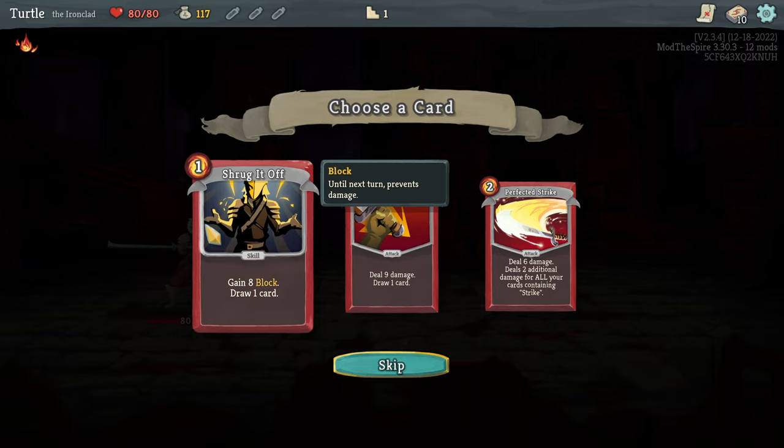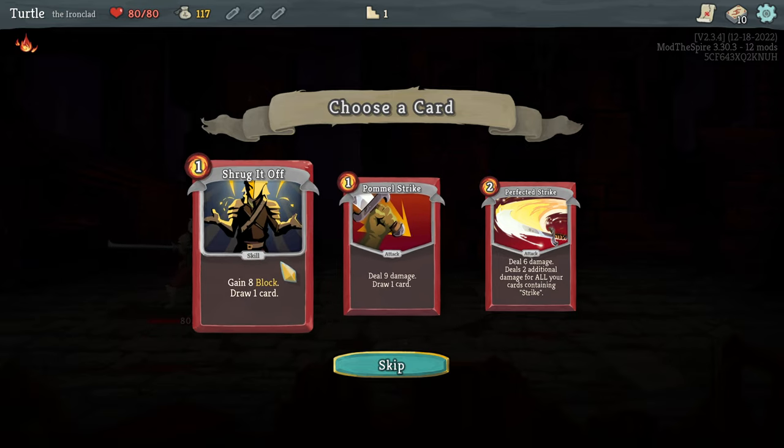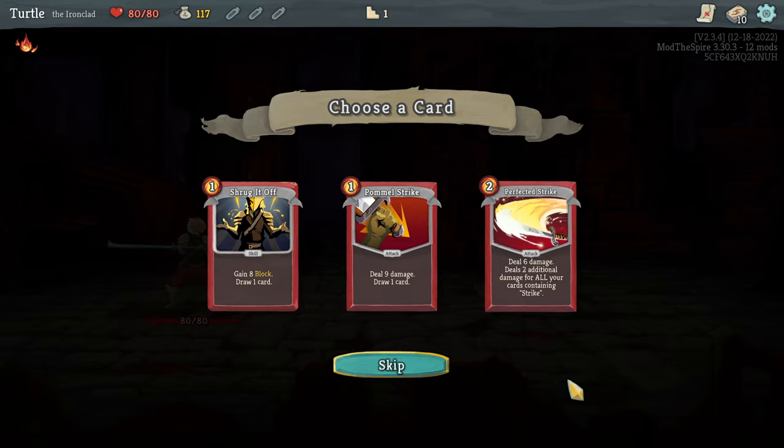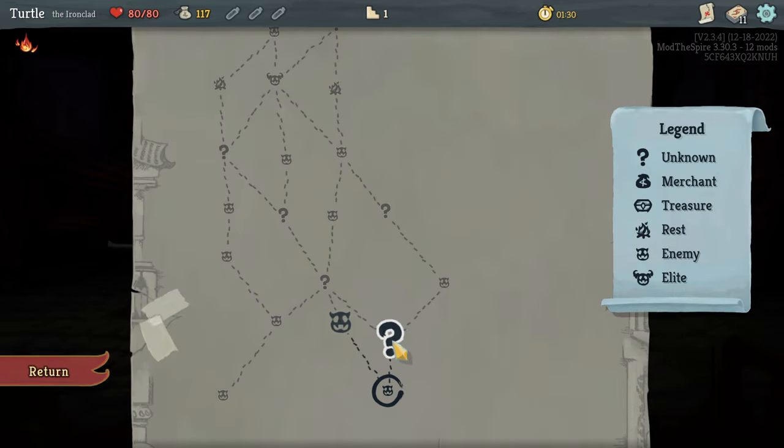Now we get to choose what cards we add to our deck. We've got two pretty much polar opposite things that are both really good, or we could go for Perfected Strike, which gives us extra damage for all the cards containing Strike in our deck — which is an interesting one. I think I'll go for that. Perfected Strike is pretty good.